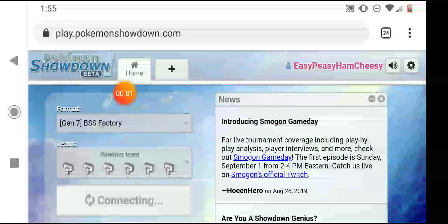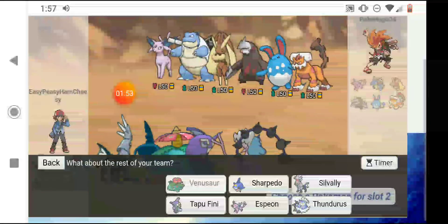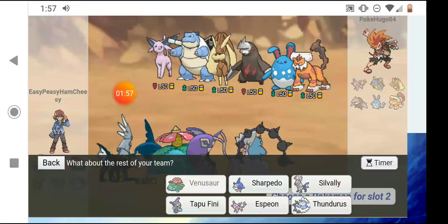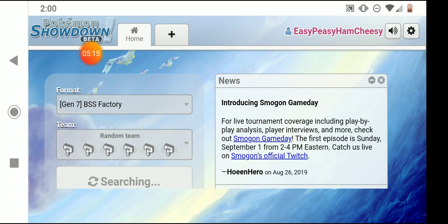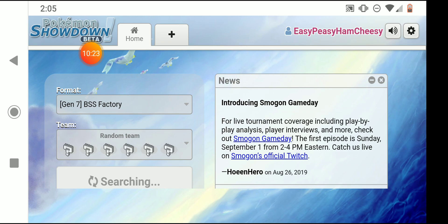What is up my dudes, it's your boy Easy Peasy Ham and Cheesy back with another video. Today I'm gonna be doing Battle Spot Singles Factory, which just means you get six random Pokémon, you choose three of them, and then you go up against someone else who picked three of their own random Pokémon.